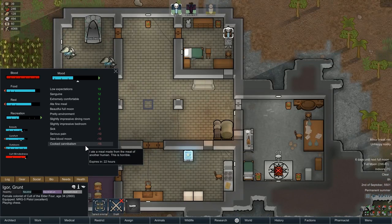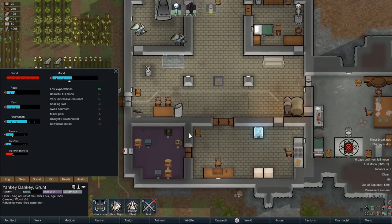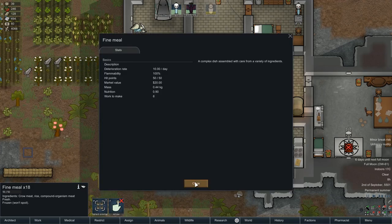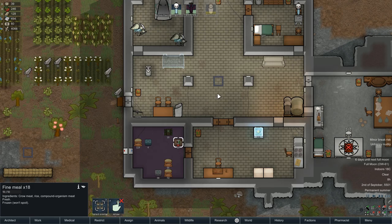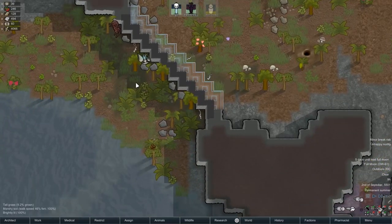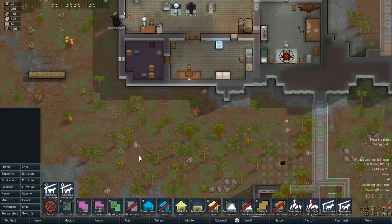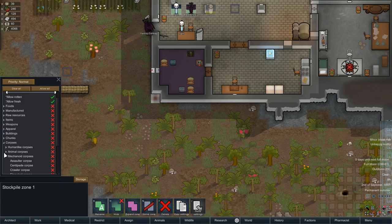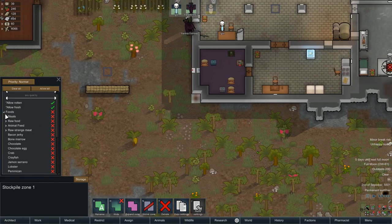Cooked cannibalism? I ate a meal made from the meat of another human — that's not true at all. Clearly where we butchered that other Elder Thing, that counts as that. So we're going to have to get rid of all the fine meals then, aren't we, because they're all just stacked up now. That's a little bit annoying. Forbid those — apparently we'll just feed that to prisoners or something. They can have the filth meat instead. I didn't realise that would give us the consumed human being modifier, seeing as it wasn't a human being. So what might be easier is to just leave them outside somewhere. We want fine meals — and I like that the stir fry counts as a fine meal, that's pretty funny.